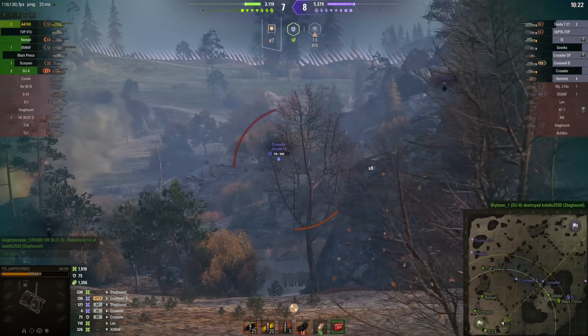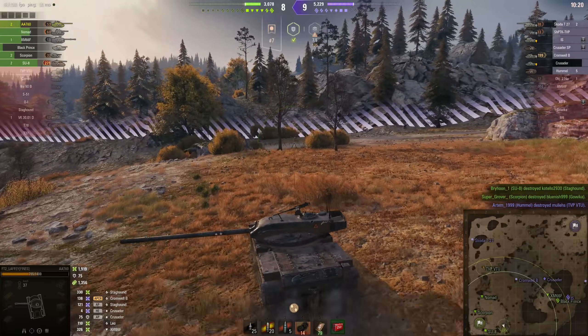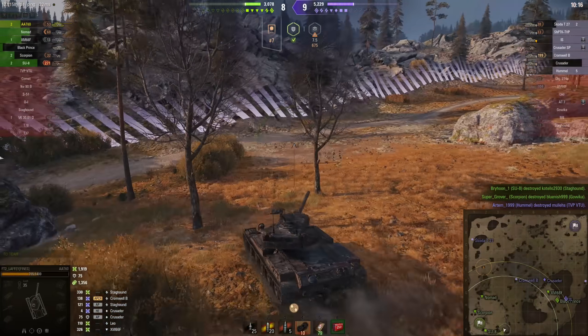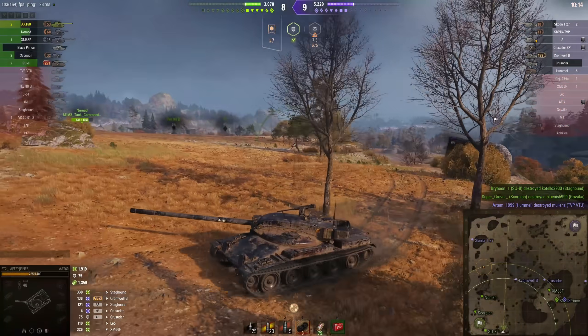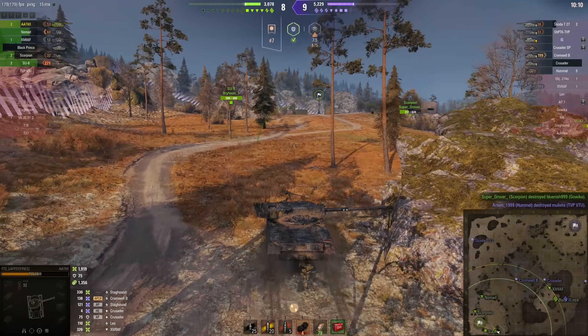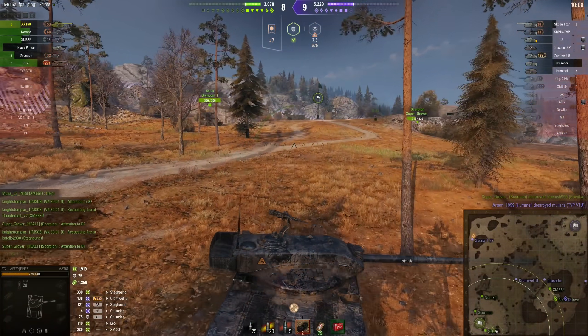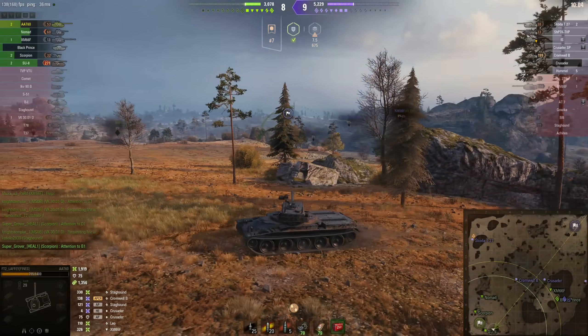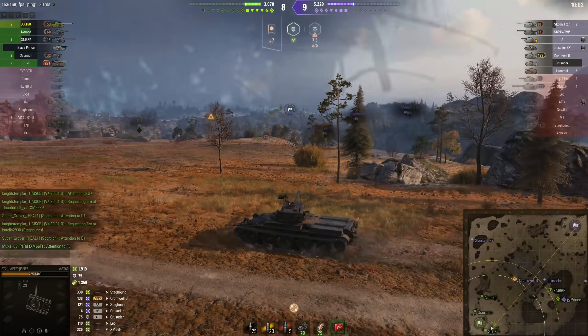It's the SU8 who actually finishes the Staghound off. Laffy's looking at the map and there's only a Skoda T27 left up to the northwest, with the Nomad and a Scorpion ready to defend against him. So I think he's considering whether to deal with the Skoda T27 - he can circle around to the northwest and get behind the enemy team. He's certainly got the mobility for it.